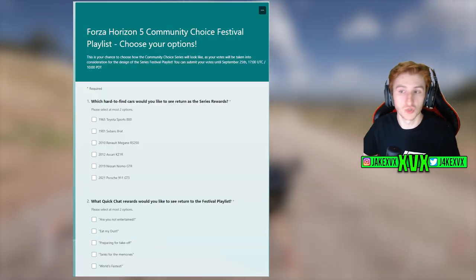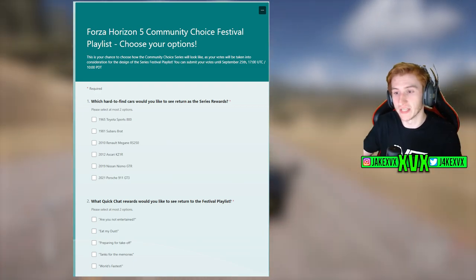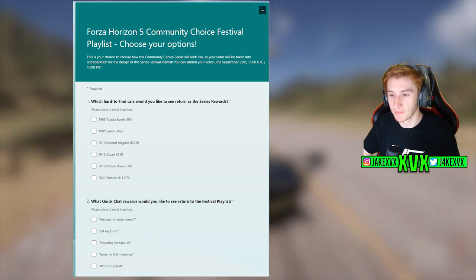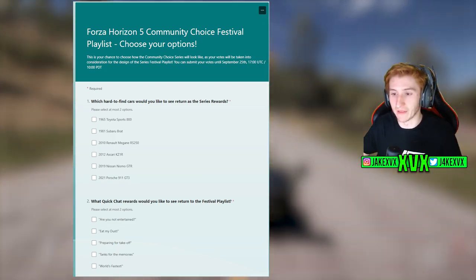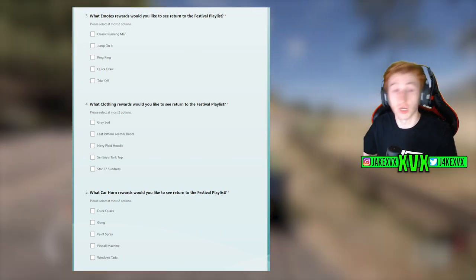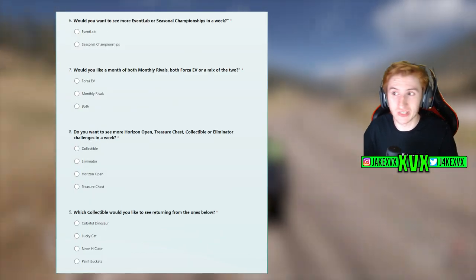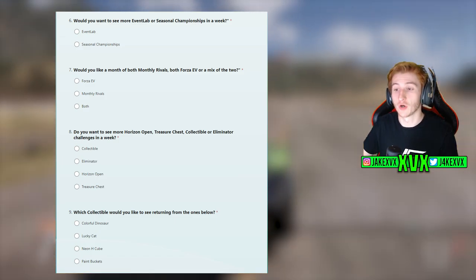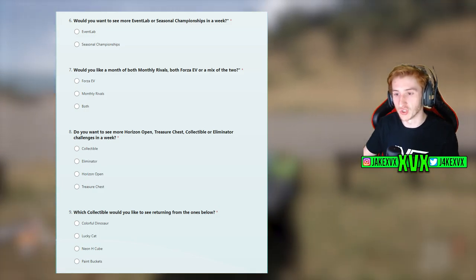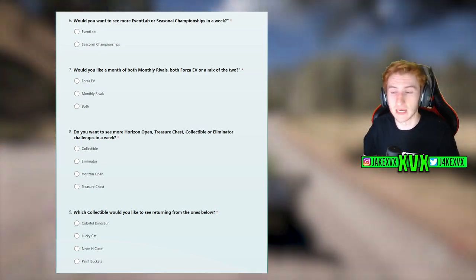We have the option to pick up to two hard-to-find cars that we want to return — cars previously only available through the festival playlist. You can pick those two cars carefully. Then you've got all the little stuff like quick chat rewards, emote rewards, clothing rewards, and car horn rewards, most of which are up to two at once. We have the option to see more Event Lab or seasonal championships in a week, and we can pick Forza EV or monthly arrivals or both. This could be a very different festival playlist to usual.